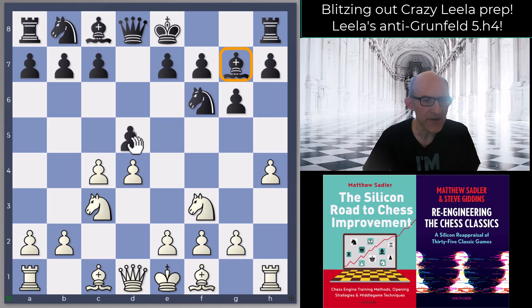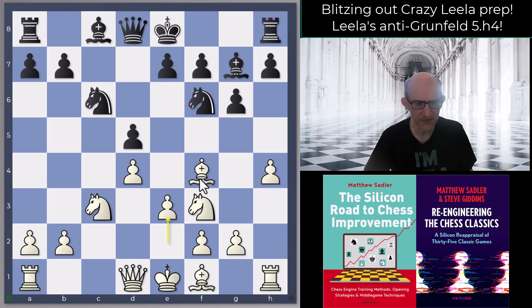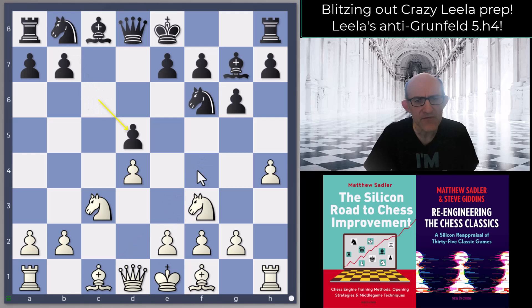What can black do here? Well, the main line by far is dxc4. There are just a couple of other lines. You could play c6, maybe the most popular move over the board. Simply takes, takes, bishop f4, knight c6, and e3 is quite a pleasant position for white — like an exchange Slav, Schlechter Slav, where white's got the bishop outside the pawn chain. It's a slight advantage for white; not terrible for black but not really that exciting.